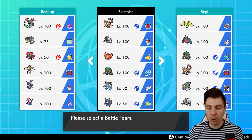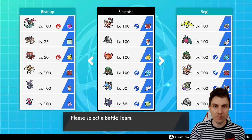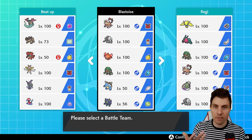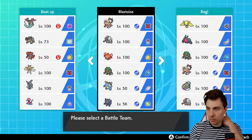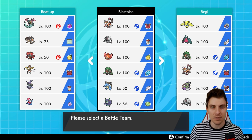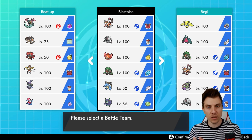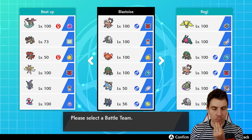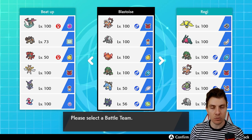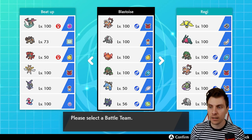We've got that Iron Defense and Body Press combination, which is just incredible, and then you stack up the Grassy Terrain recovery with the Leftovers and it can stay on the field for a very long time. Rounding off the team with Landorus-Therian with that Assault Vest, which just gives us a bit of a better matchup against those pesky Sun teams with Torkoal and Venusaur. Landorus can become very good, and Blastoise also has access to Fake Out, so it can be a support Pokemon as well as a big powerhouse.